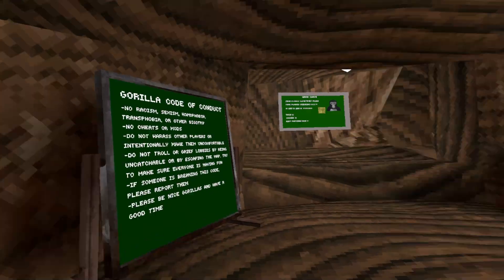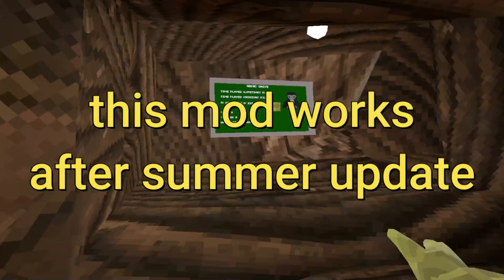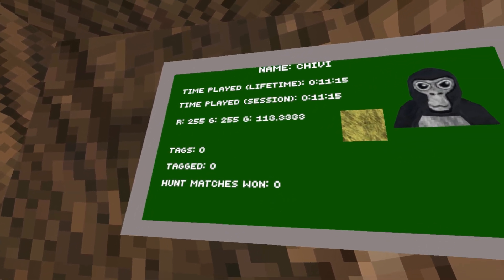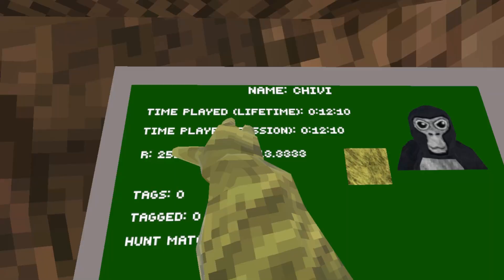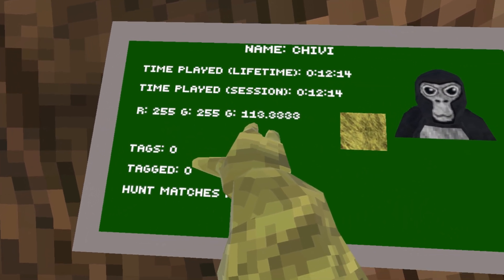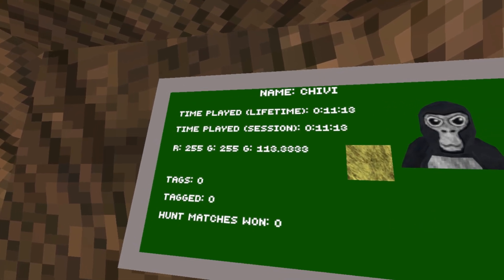Let's review the stats board mod by KT. So when you download the mod, you will see a huge board right over here. It displays all your Gorilla Tag stats, like your name, time played since you downloaded the mod, time played since you launched the game, and your color code.